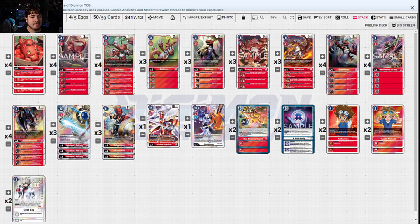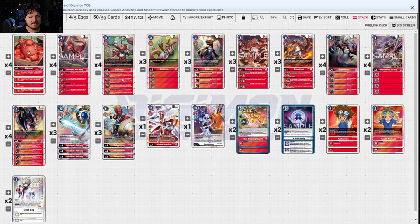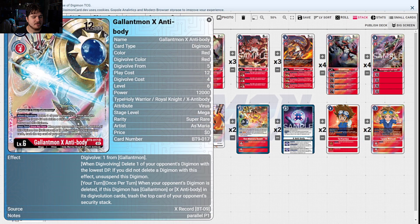First off, we're going to go over Gallopmon. Gallopmon, with all the new X-Antibody stuff, finally gets some more pieces that increase the DP destruction requirements, so now you go higher than you used to, which really does help out. The X-Antibody stuff is what you needed to raise the level past the Gallopmon from EX2. Now you can use the starter deck Gallopmon more consistently for OTK potentials. What you can do is swing in with Gallopmon, get the extra security checks with Wargreymon, and then you have your new Ace in the hole — Gallopmon X-Antibody. When digivolving, delete your opponent's Digimon with the lowest DP; if you did not delete a Digimon with this effect, unsuspend this Digimon. So basically, you swing in with the starter deck one, get a couple checks, then digivolve into X-Antibody to get more checks. It's just a very powerful combo skill.